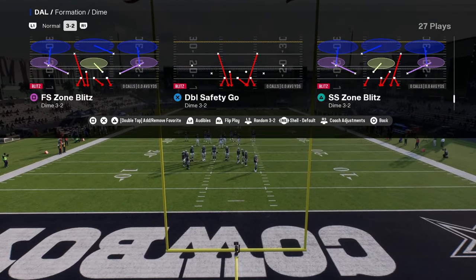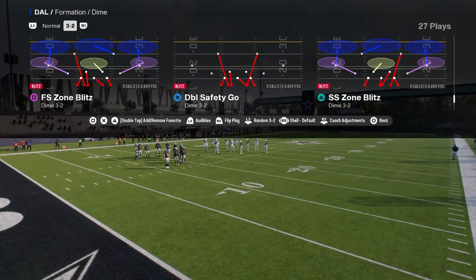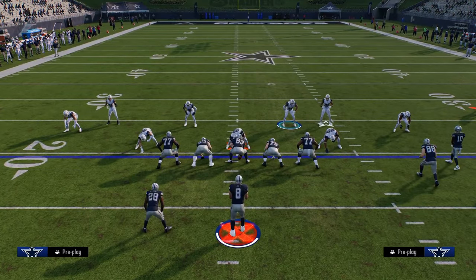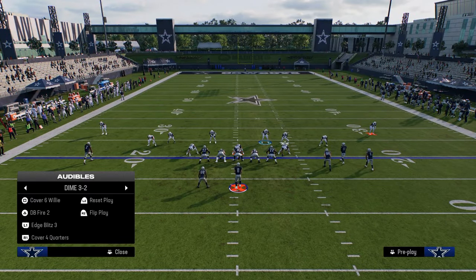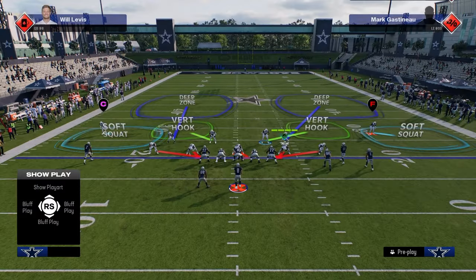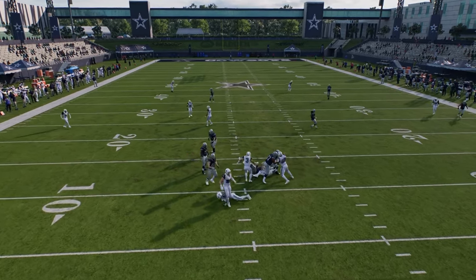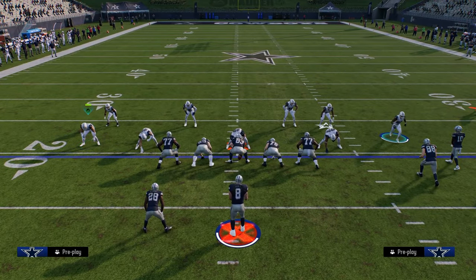The basic thing with this defense is you're always coming out in double safety go every single time, but you need to flip this — it's really important that you flip it at the play call screen. One little tip that will completely change your defense: you're going to user the right-of-screen linebacker. For DB Fire Two, move this guy off the line of scrimmage, move this guy down, then click back onto your user. Just doing that makes the blitz come in about a thousand times faster.